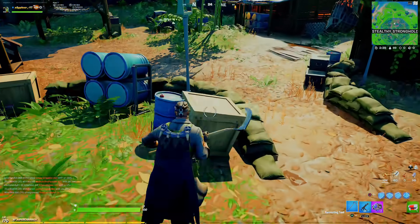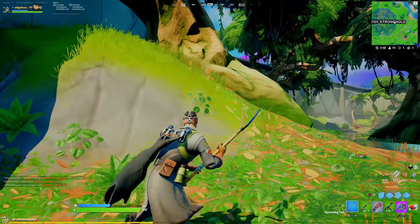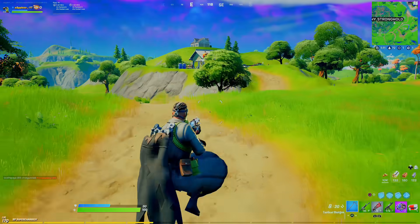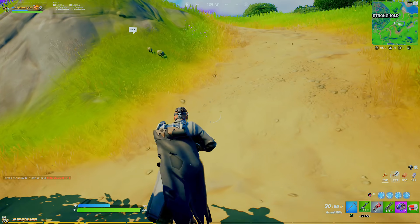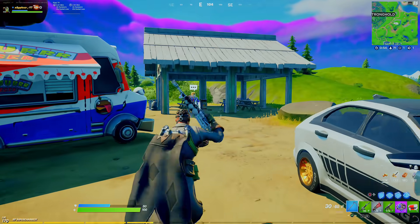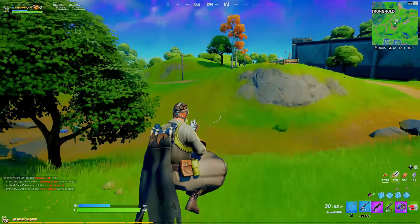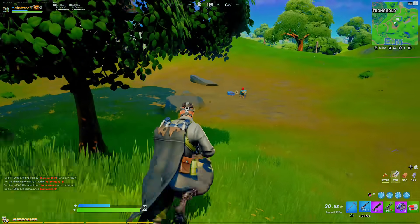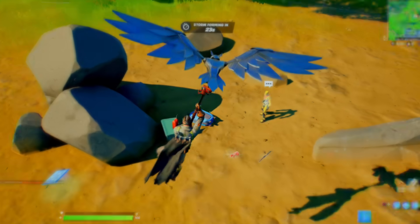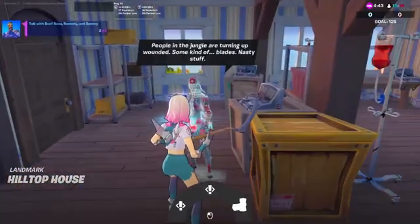We also need to go talk to Remedy, Beef Boss, and Dummy. We'll loot up first and then move over there. Coming up to them now — they're all scattered nearby and really easy to find. The first is Beef Boss right here — I don't think I've ever spoken to him actually. Dummy is up by the rocks somewhere around here. It looks like Dummy has gone for a little walk, so I'll have to come back in a different game. Remedy is at the top of this house.